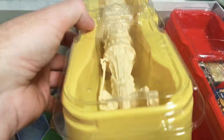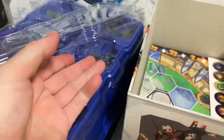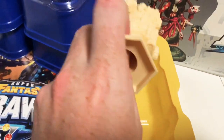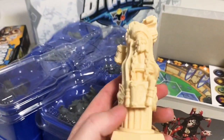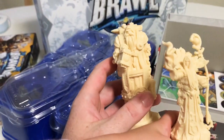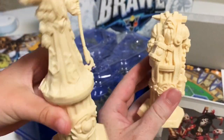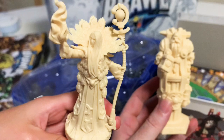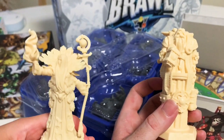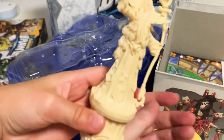Look at these statues — these are the statues you place in the arena. You sort of have to be near these to score points throughout the game. They're a nice 3D way to represent objectives on the board. I like this one — a big wizard. Very nice.